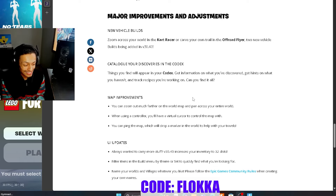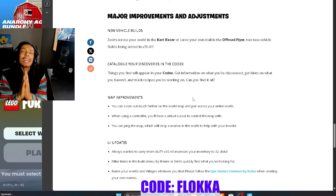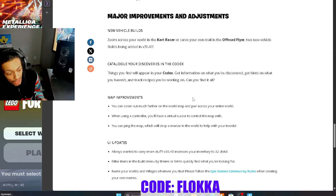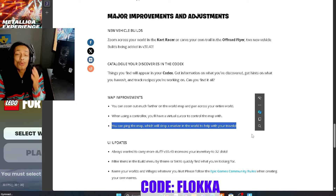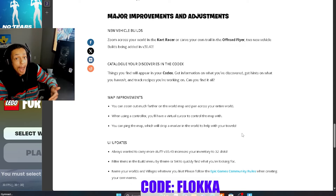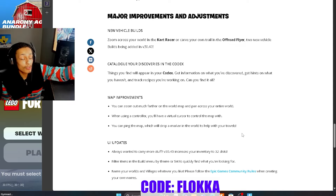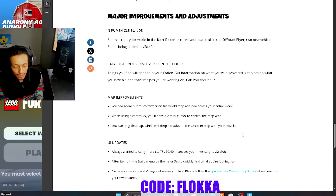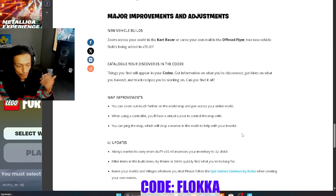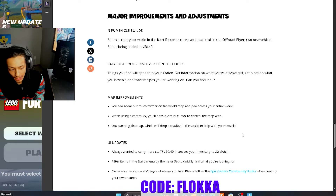Map improvements — I have been preaching for this for so long. Thank you, Epic. We can now zoom out much further on the world map and pan across the entire world. Not only that, we can now ping the map, which drops a marker in the world to help with travel. Instead of only marking what you can currently see, you can go on the map and mark something built far away and see exactly where you need to go — no more constantly switching between map and flying or running around.